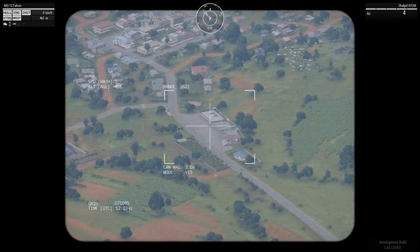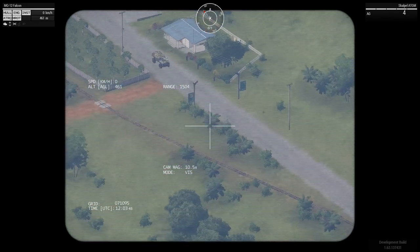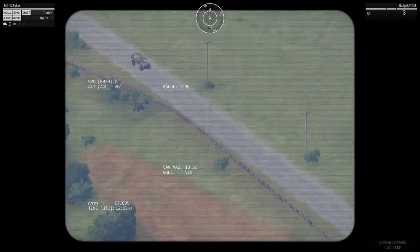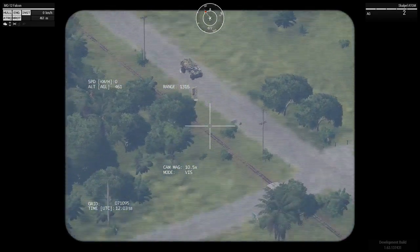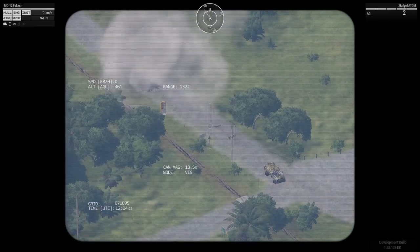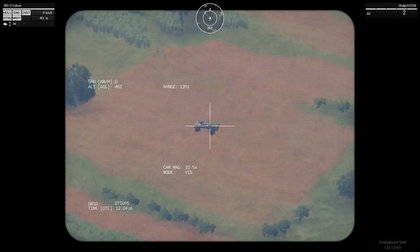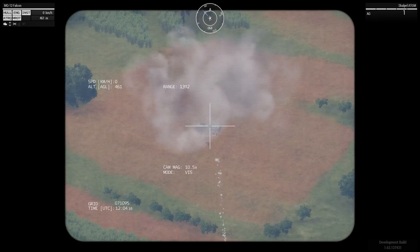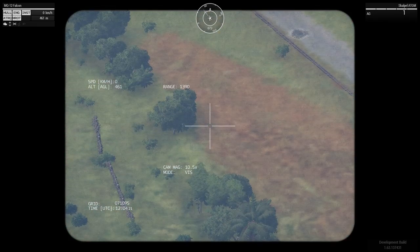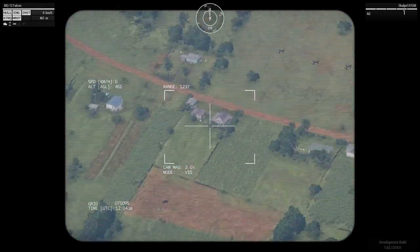Now I've got a moving target. When you're aiming at moving targets, make sure you lead your target by some amount. I took out the tyres and the driver — that's a kill in my book. Firing again, I'm right directly on the body but only took out the wheels and dismounted the driver. So there's a bit of trial and error finding out how far ahead you need to shoot.